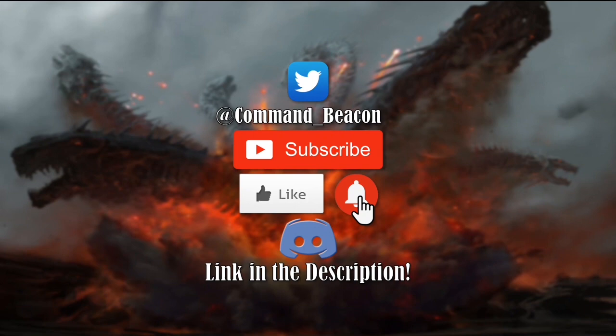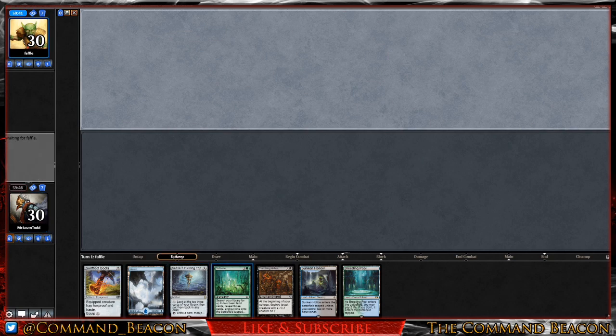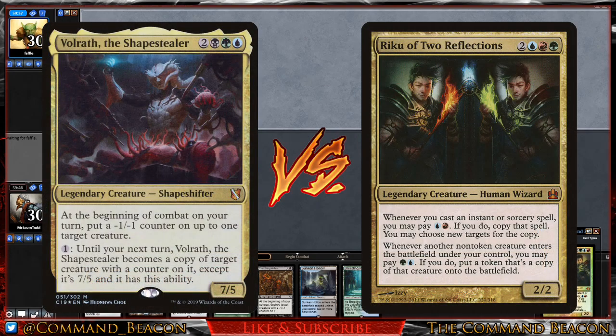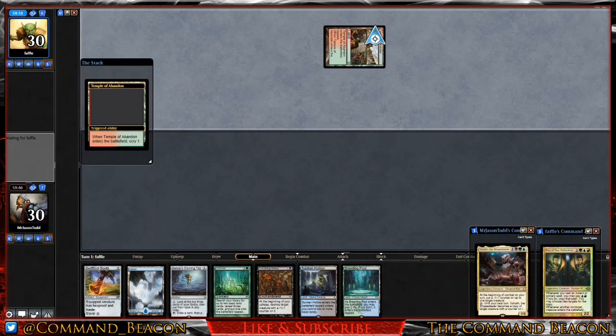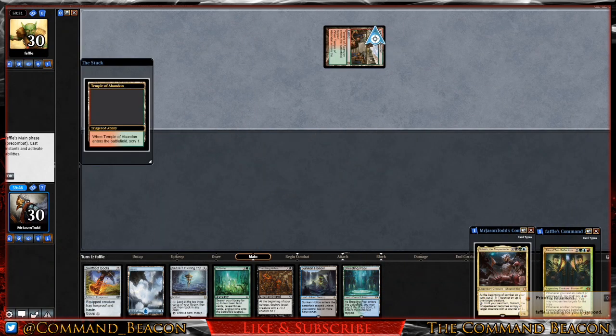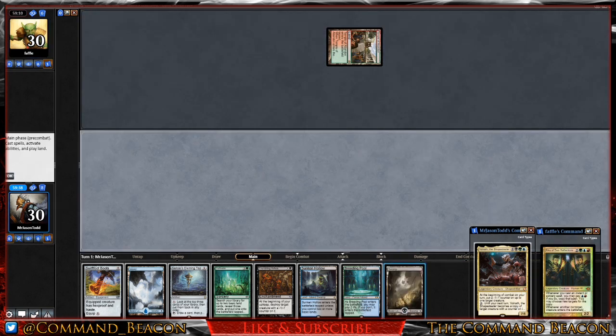Alright, let's get on to the gameplay. We lost the die roll so we're playing second. Our opening hand has an Island, Sunken Hollow, Breeding Pool, Cultivate, Swiftfoot Boots, and Crumbling Ashes. It's a little slow but hopefully Cultivate will help us get going. We're playing against Riku of Two Reflections — a deck I haven't played against in a long time. They lead off with a Temple of Abandon.